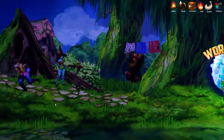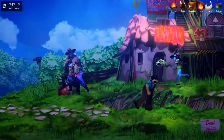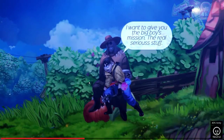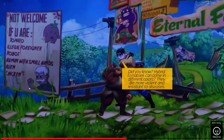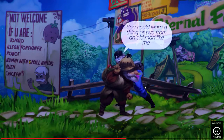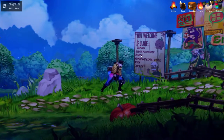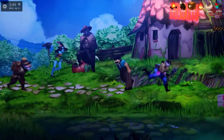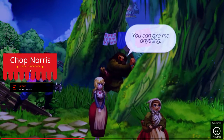I'm very confused — who's Noonie? I already talked to him. There's this guy I can talk to but that really didn't help. 'Did you know hybrid tomatoes can come in different colors? They are more violent and resistant to diseases.' I didn't know that — 'thanks, you can learn a thing or two from an old bag like me.' I can't do anything because Chop Norris isn't going to talk to me — 'you can axe me anything' — but for some reason that's just not working.